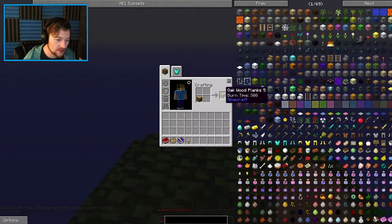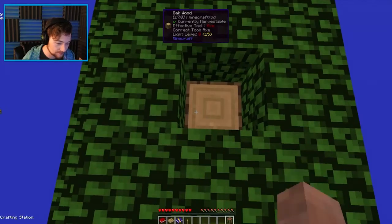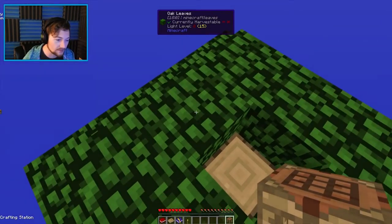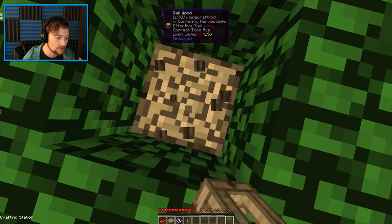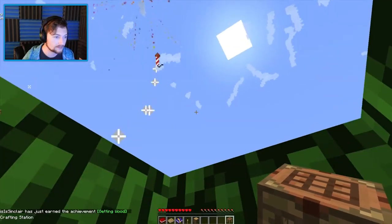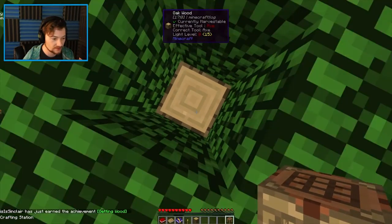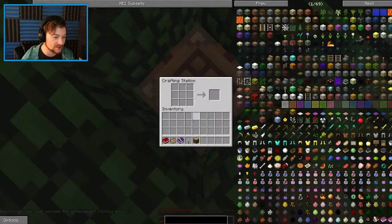All right, so we need, first thing, as always, to make a crafting station because we're using Tinker's Construct. Now we have that. Now let's go down yet further and get more wood. I got some wood. Fireworks — it's just so eager, so ready and willing to let me know that it is excited for what I have done.